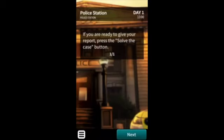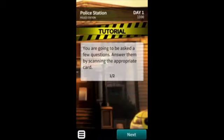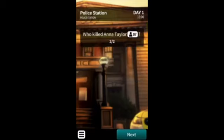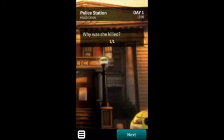When you think you have your story straight and know everything, you can solve the crime by going back to the home location and pressing solve the case. When doing this, a series of questions will appear, and you'll have to answer them the best that you can by scanning the QR code of the card that best answers that question.